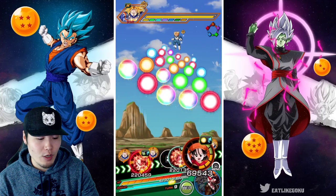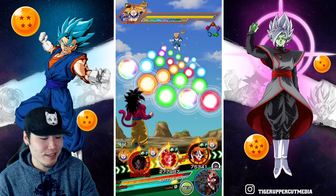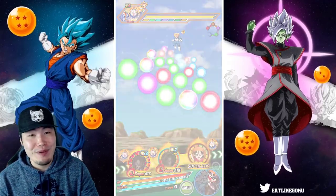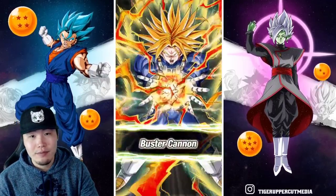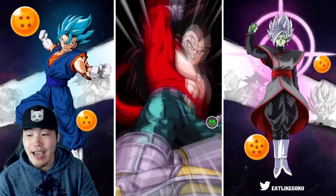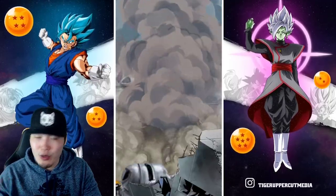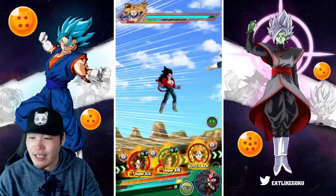If you guys have her, make sure to awaken her ASAP. It's really easy to farm the medals from the Rebrienne event. Get her done, throw her on your team, and hopefully she gets more categories in the future, because right now she's only on Peppy Gals and Shadow Dragon Saga, and nobody really runs Shadow Dragon Saga. It took me forever to find a Shadow Dragon Saga friend — actually, I never found one.